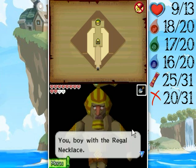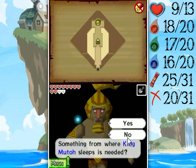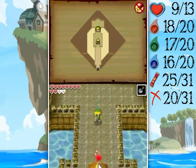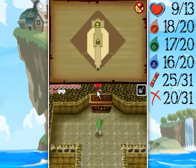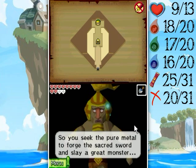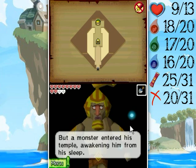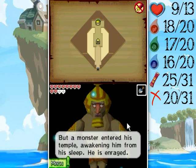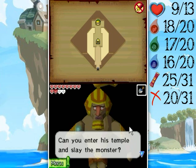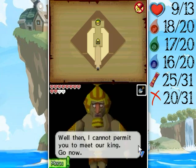I defend the seal of the land. 'You, boy with the regal necklace — something from where King Muto sleeps is needed?' Well then, you should go. Just wanted to see the dialog there. 'You seek the pure mettle to forge a sacred sword and slay the great monster. Our king Muto did have the pure mettle you seek, but a monster entered his temple. Awaken him from his sleep — he is enraged. Can you enter his temple and slay the monster? Can you calm the king's great rage?' Well then, I cannot permit you to meet our king.